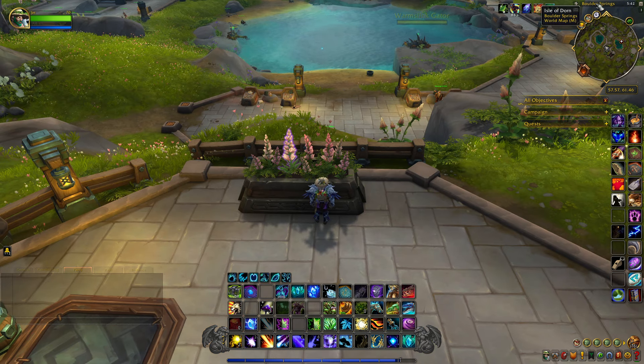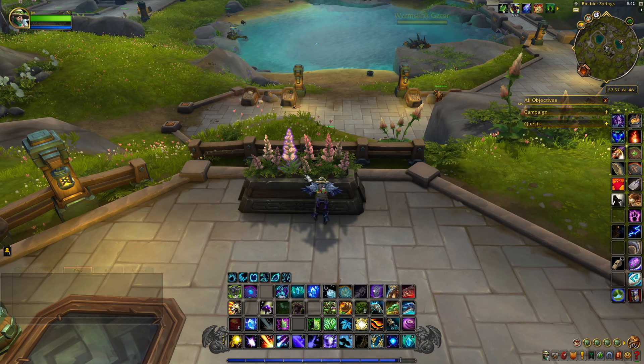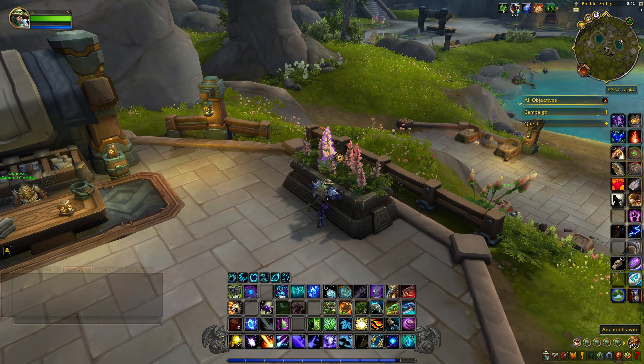The next item is down in Boulder Springs in the Isle of Dorn, right down here, and it's called the Ancient Flower. It's just sitting here in this flower pot, so we'll grab this and head to the next.